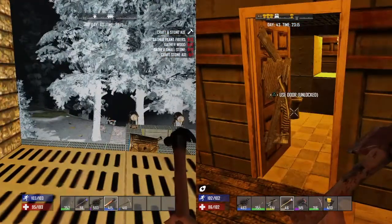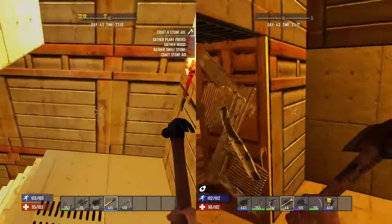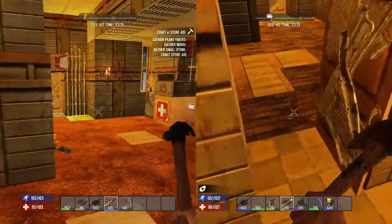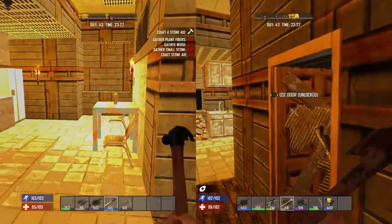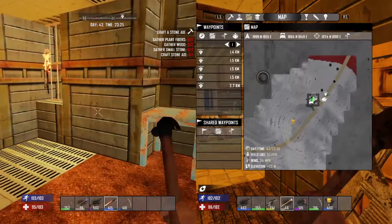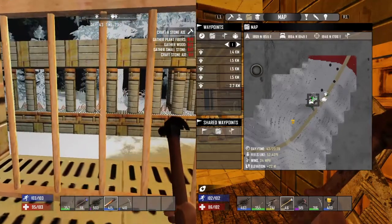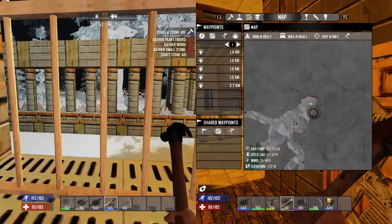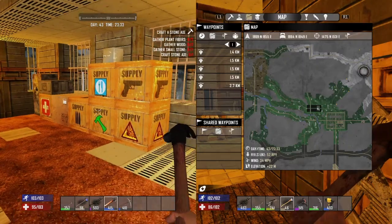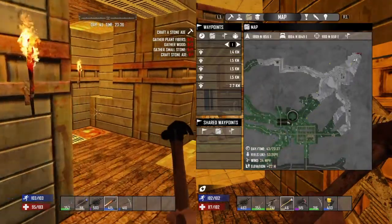This here used to be the bathroom — yep, still is the bathroom. We haven't actually finished this up. I think what we was going to do in here was make a mine and go straight down. The idea was to dig a tunnel from here, where our house is, all the way over to where our new base is at, cause it's got more food and we've got water that runs right through there, and we're closer to town.